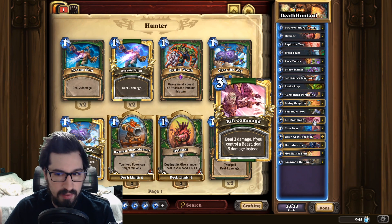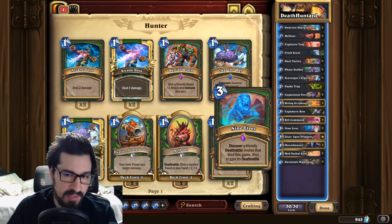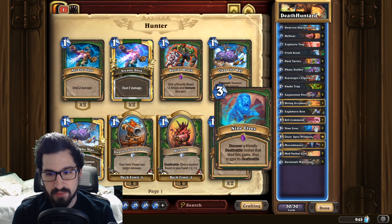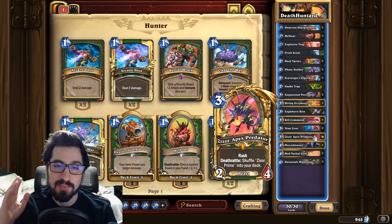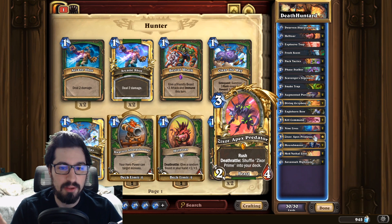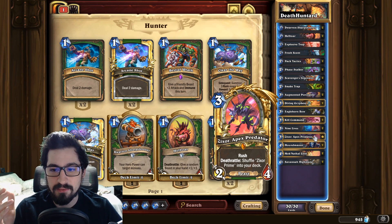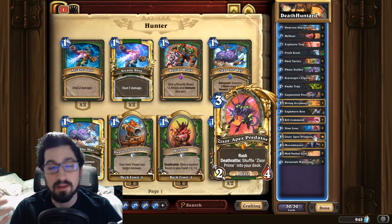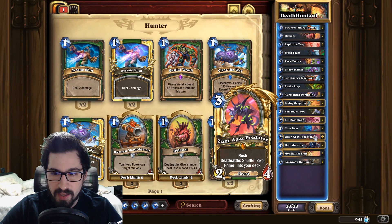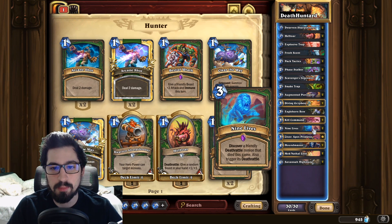Kill Command — three mana, deal five damage if you have a beast. Almost every card in this deck is a beast, so it's a great card. Nine Lives is one of the core cards of the deck and where we get a lot of our value. Being able to Nine Lives on Savannah Highmane or our Predator is really good — not only do you get another copy to attack with, but you also shuffle another prime into your deck. This deck has a lot of routes to make many Highmanes, many Predators, many Porcupines, depending on what you're going for that game.